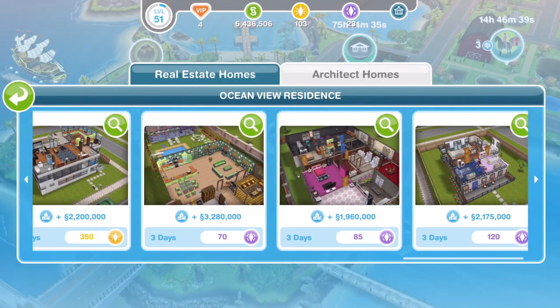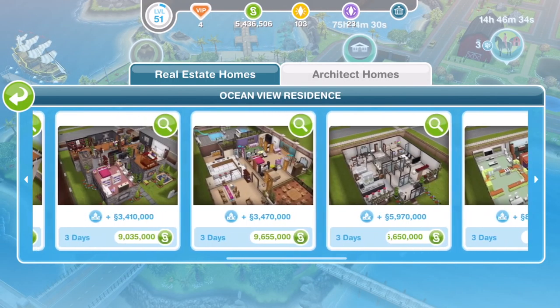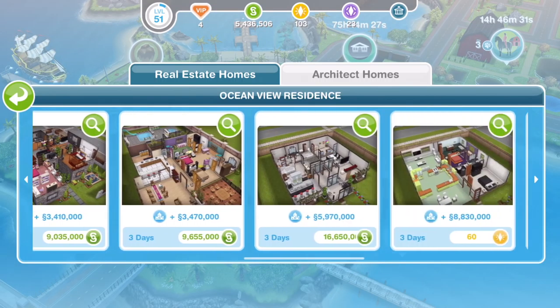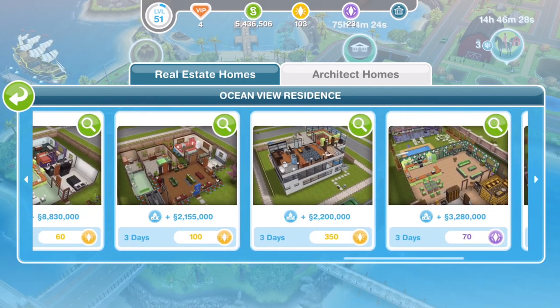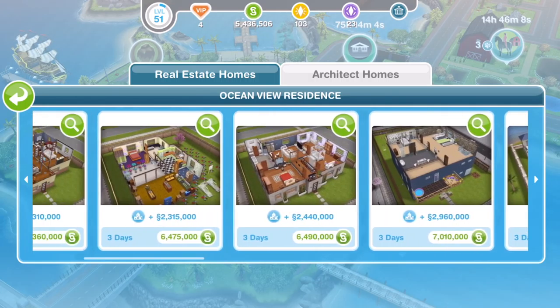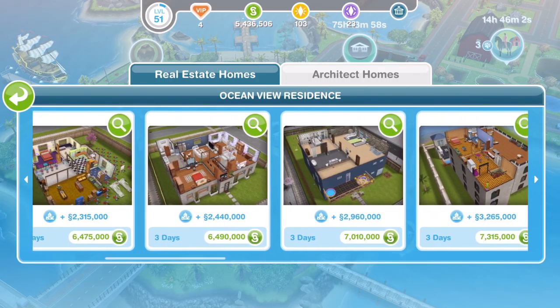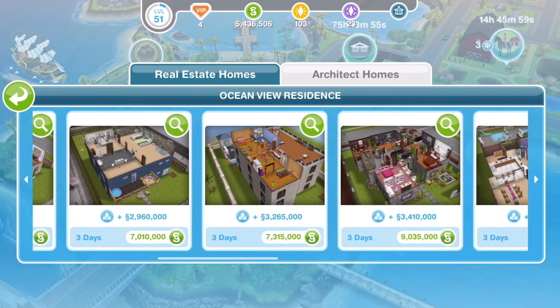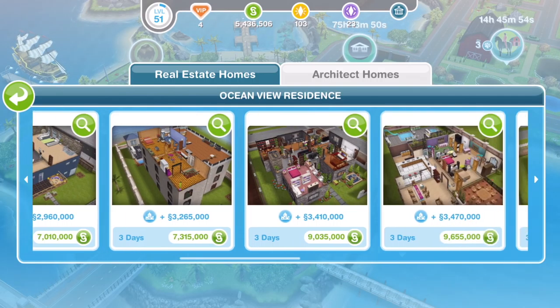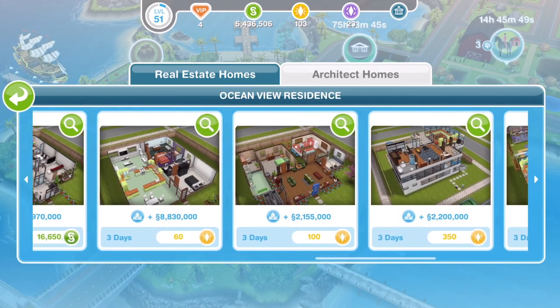So there you go guys, that completes a tour of our 6 LP and SP houses that we got this time with our new architect homes. I think I'm definitely more impressed with the Simoleon houses than the SP and LP ones. Let me know down in the comments what you think about these — are you going to be building any of them? Are you still submitting your designs into Sims Freeplay? I haven't submitted one for quite a while. I haven't built a new house for a while either — I need to get my building hat on and maybe build a new house to submit. I so want one of my designs to be featured — it would be so awesome. Anyway, thanks so much for watching this video. Go ahead and thumbs up if you enjoyed, subscribe if you're new, and I'll see you guys soon for a new video. Thanks for watching, bye.